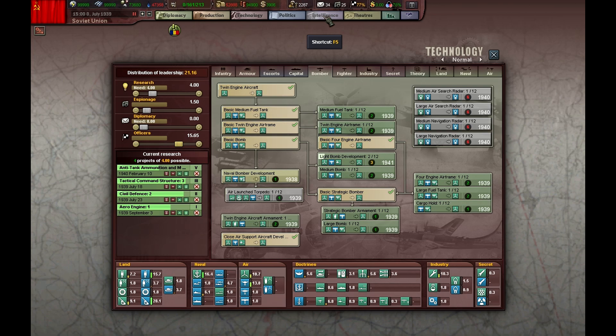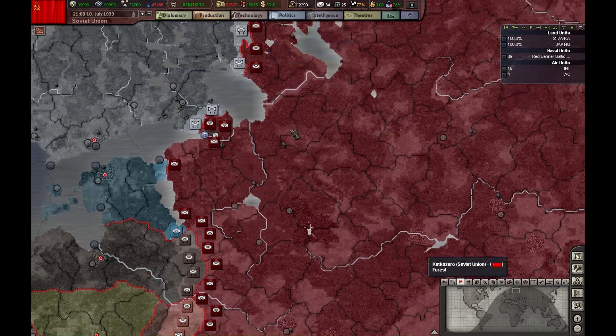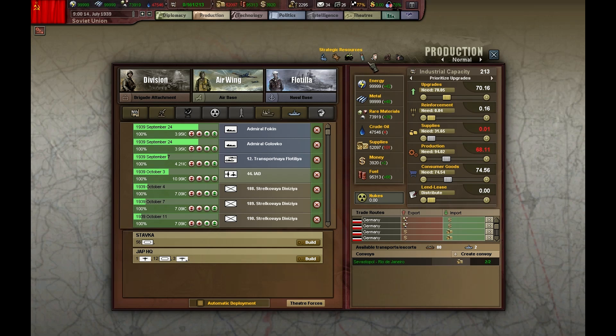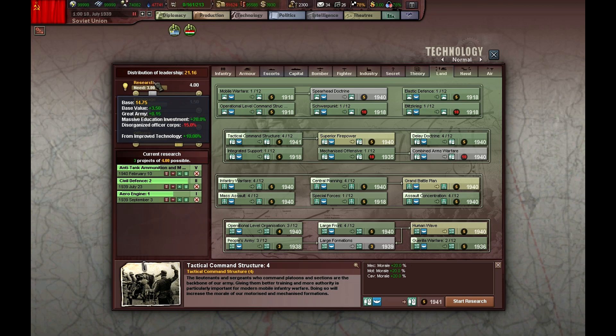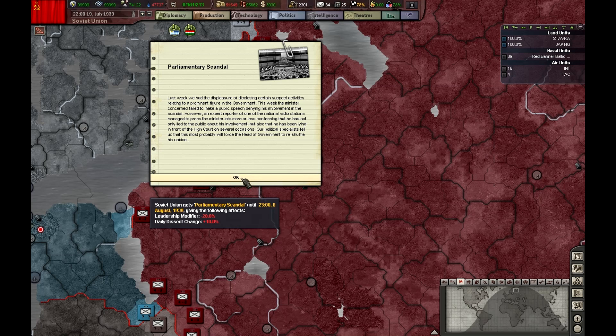I'm going to mobilize pretty soon. Our officer ratio is now semi-decent. The amount of upgrades needed has already dropped. Tactical command structure is great, and we are very near superior firepower now — lovely, just what I needed.